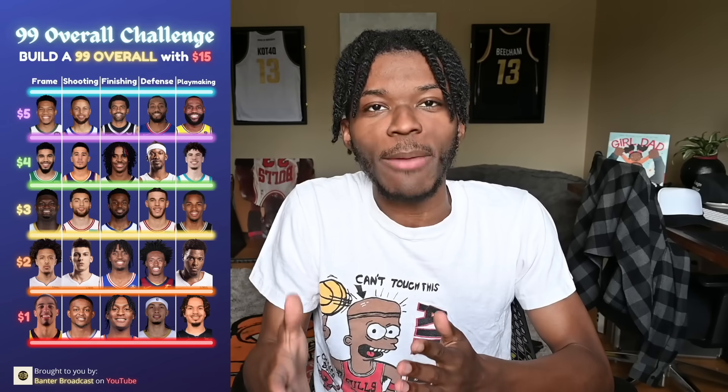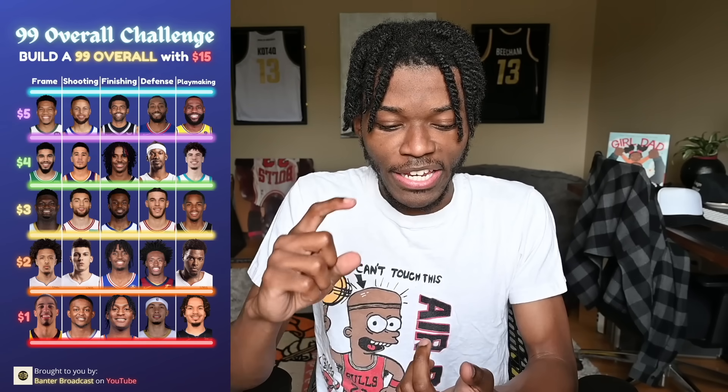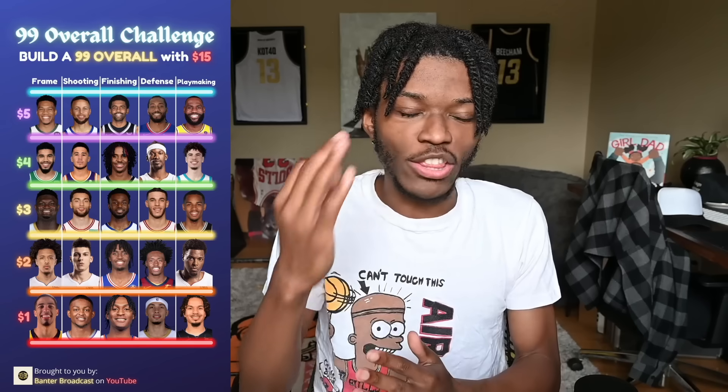For finishing, we got some good options: Kyrie Irving, who everybody knows is a wizard at the rim; Ja Morant, who can go over you, under you, through you; and the guy I picked — Wiggins — because Wiggins is low-key kind of nice when it comes to finishing. He's got two of the best dunks of the current playoffs. The biggest hole in his finishing is that he doesn't draw fouls much, but he can dunk on you. I picked Wiggins at $3, so that's $10 spent.